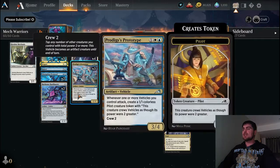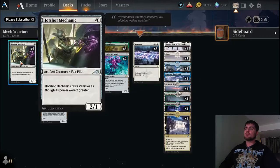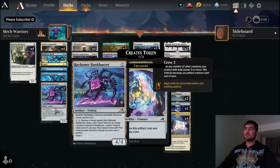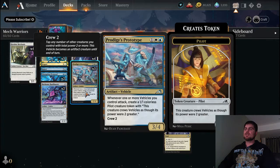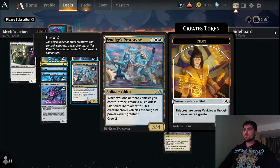Prodigy's Prototype keeps flooding the battlefield with creatures. Whenever one or more vehicles we control attack, we get a pilot token trigger — if we have two Prototypes we get it twice. The pilot token has the same ability as Hot Shot Mechanic except it's a 1/1, so it crews for three. That covers at least 50% of our vehicles — actually eight of our vehicles can be crewed for three or less, and five vehicles crew for four.